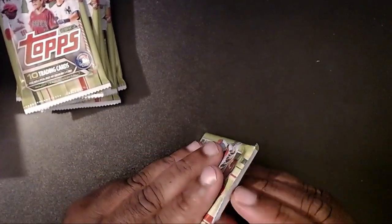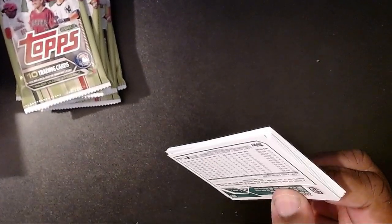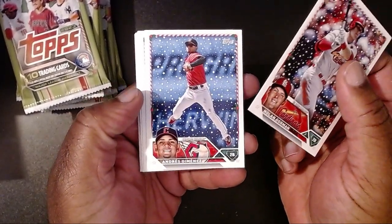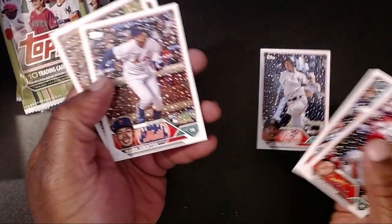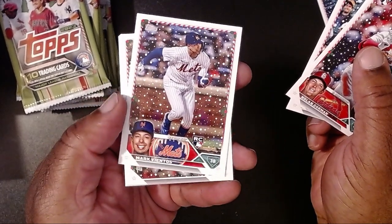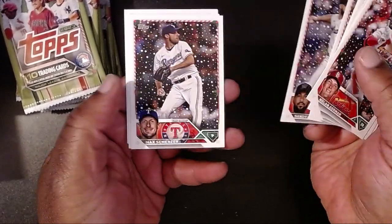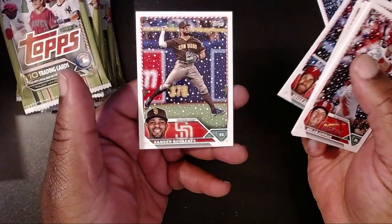First pack — let's see if we get anything good right off the bat. We have a very snowy Nolan Gorman, then Andres Jimenez, Ian Happ, oh we have a Volpe. There are some short prints where they did photoshopping of scarves and wintery stuff, so hopefully I can spot those. Then Mark Vientos, Ryan McMahon, Sandy Alcantara, Max Scherzer, Bryce Harper — who was just tearing it up during the playoffs — and then Xander Bogaerts.